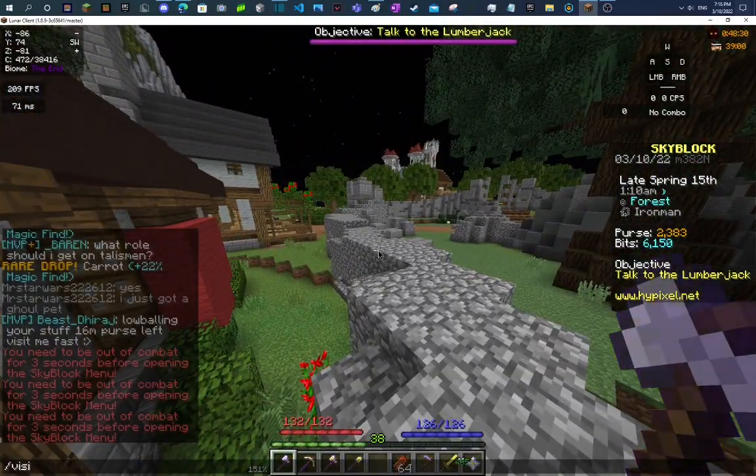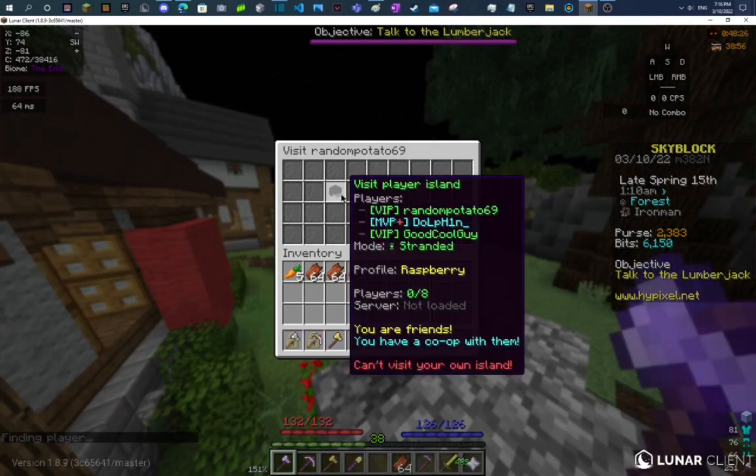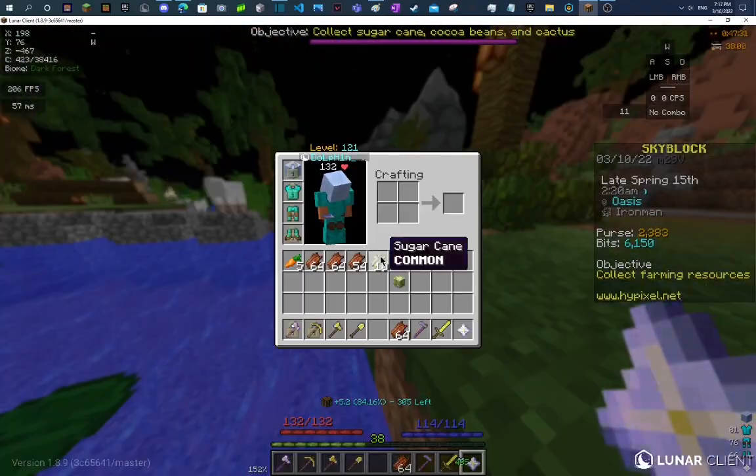Now the next one I'm gonna be getting — let's see, it might be a turtle talisman. There it is: the speed talisman. This one is very easy. Speed talisman — easy one speed.